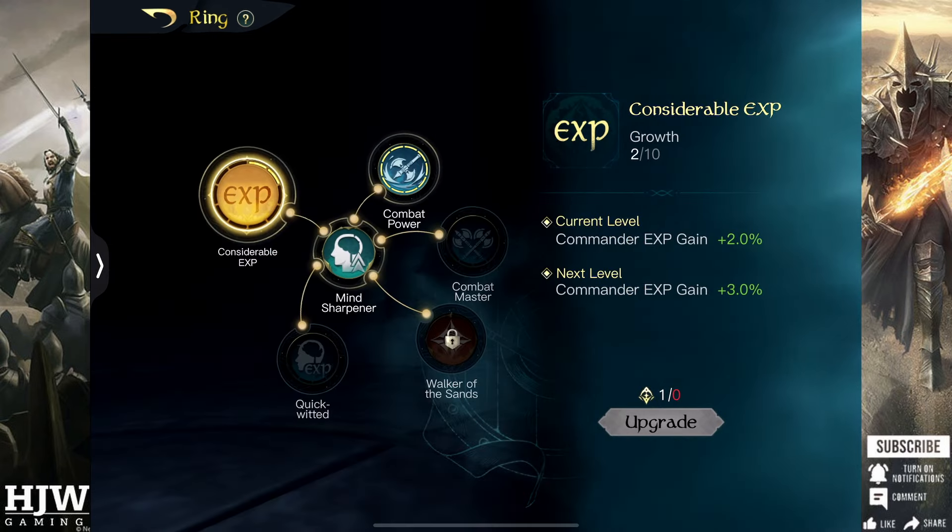Once you reach ring level 30 you unlock the bottom right skill tree which begins with Considerable XP. This is a useful ring skill as it allows you to gain up to 10% additional XP on your commanders and level them that little bit quicker, which can be great. However I wouldn't recommend putting your skill points immediately into this — I would reskill at ring level 30 but wouldn't put points here straight away.